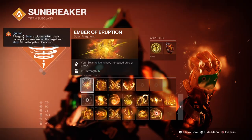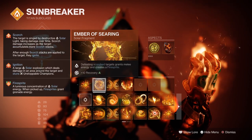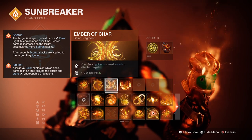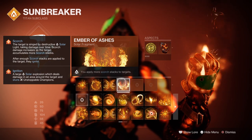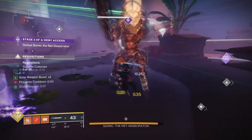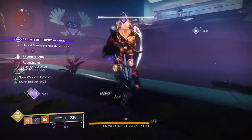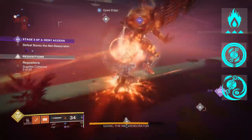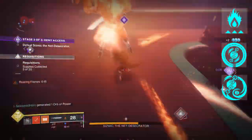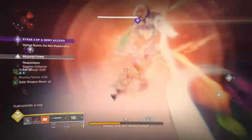Looking into the fragments: Ember of Eruption where solar ignitions have increased aerial effect; Ember of Searing where defeating scorched targets grants melee energy and creates a fire sprite; Ember of Sha where your solar ignitions spread scorch to other targets; and Ember of Ashes where you apply more scorch stacks to targets. As Firebolts have received quite a buff this season, they can ignite targets much faster than ever before.